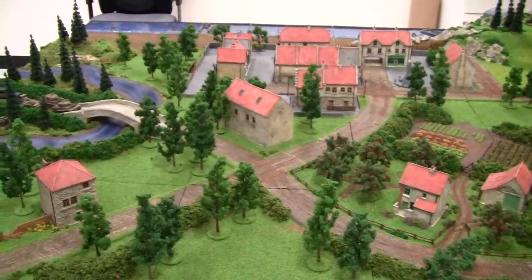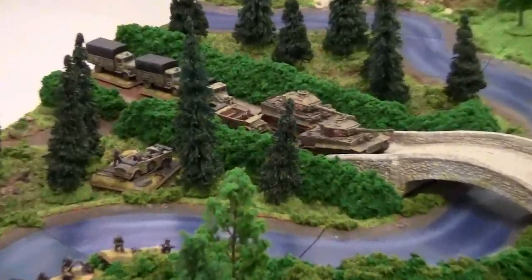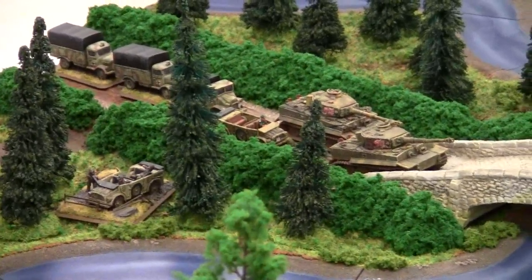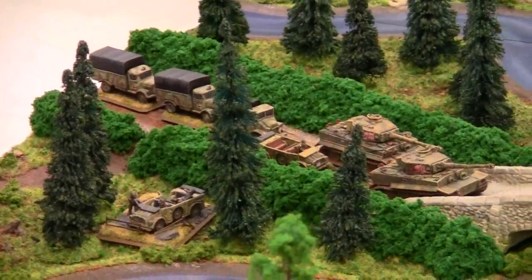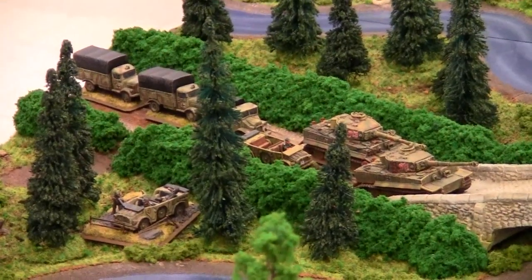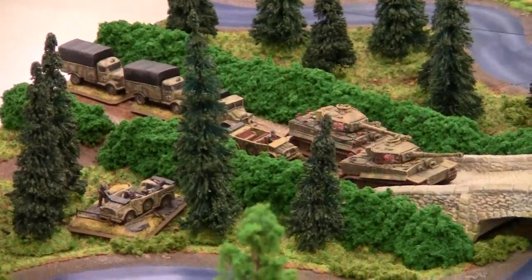So I finished with deployment — just to give you a look at what I've done here. The Germans have decided to deploy their two Tiger tanks just on the far side of the bridge. The objective is right there in the middle, and the grenadiers along with the HQ, the command, have decided to pull up a position behind the Tigers, ready to cross the bridge.